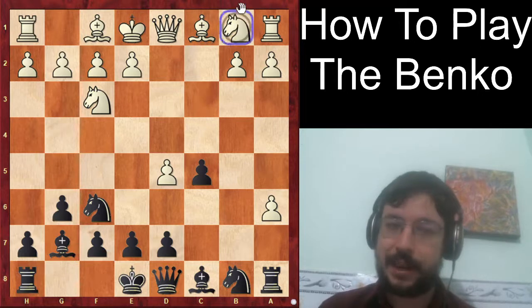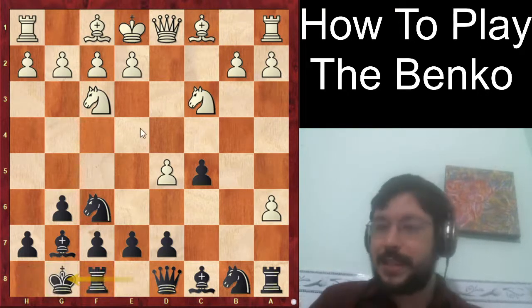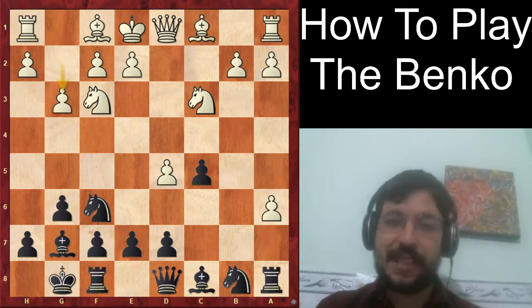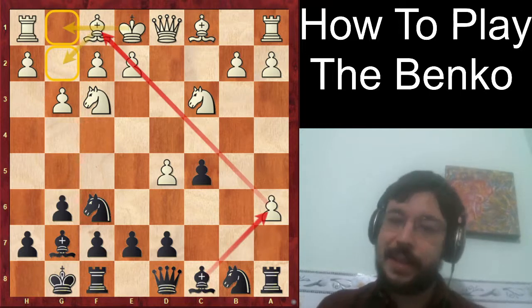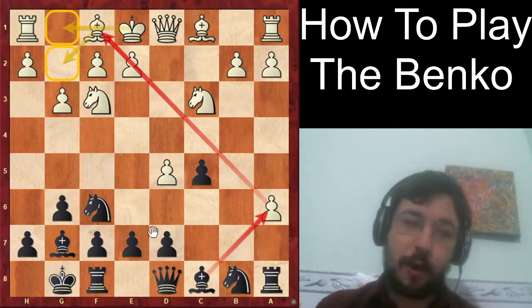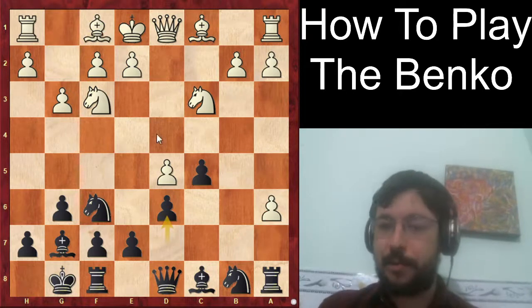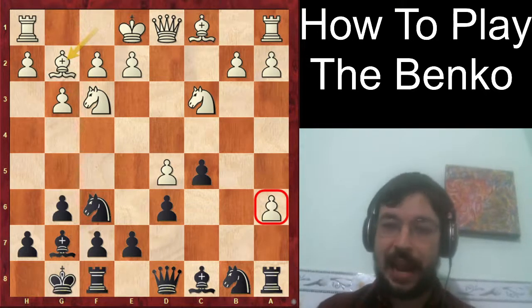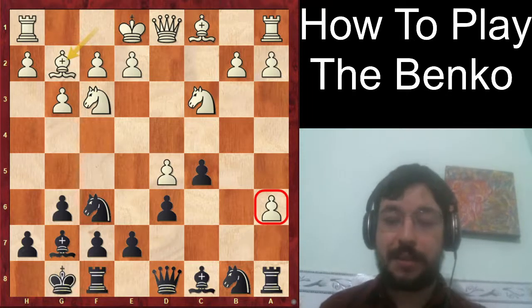After bishop g7, Carlson decides once again not to take that pawn on a6, but just to castle. Instead of e4, Gukesh played g3, trying to go for a fianchetto, making sure his king is very well protected and avoiding any bishop a6 to f1 shenanigans. This is where the delayed move order of not playing bishop a6 really comes to the fore. Carlson played d6, and after bishop g2 — what do you think is the move that Magnus played with black to move?